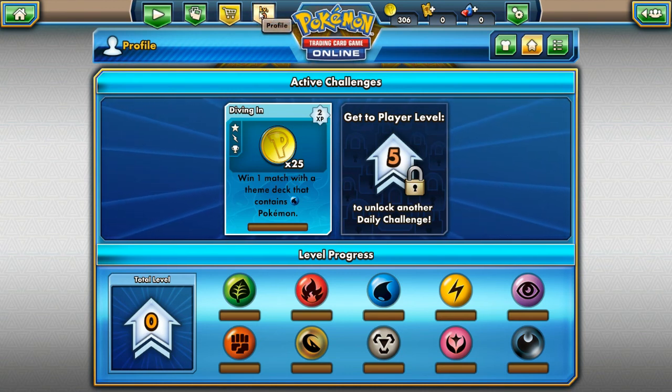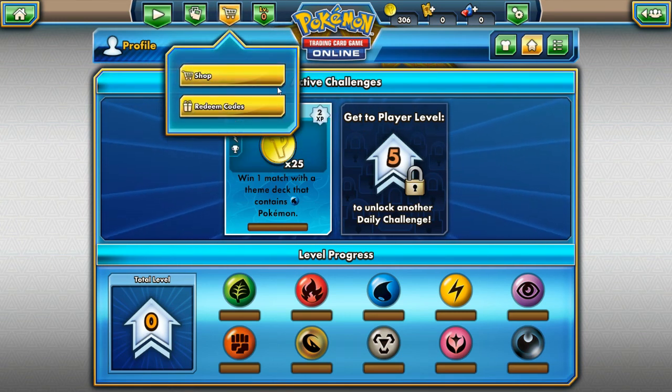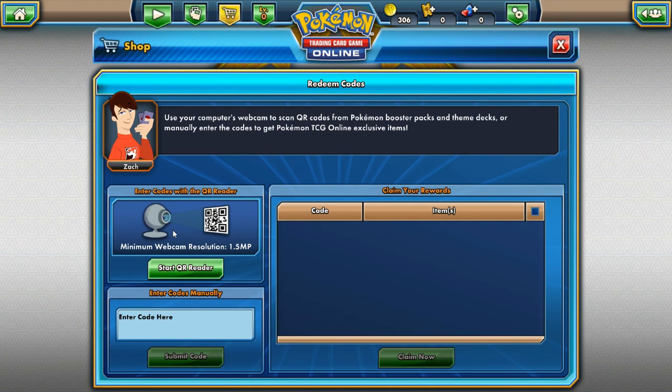A lot of helpful tips came in the comments. I'm going to try to remember as much as I can, but it's going to be a while before some of these tricks and tips stay in my head. Okay, redeem code — no, that's for if you get cards inside your packs and stuff. I don't need to do that.